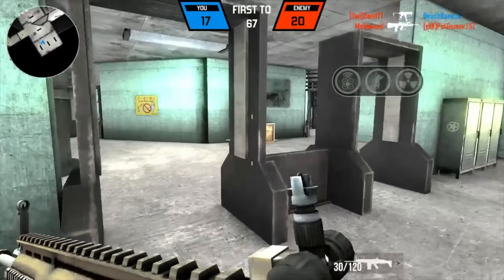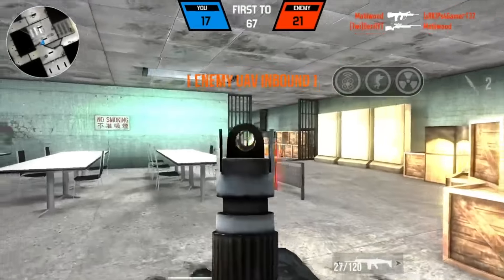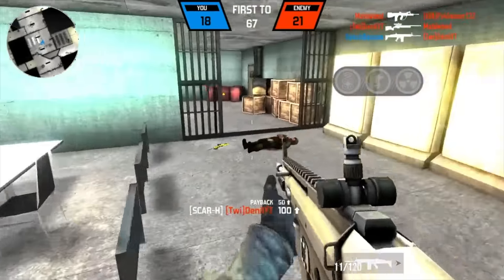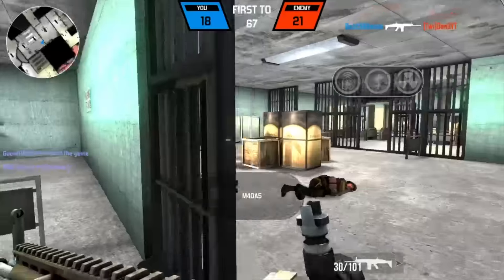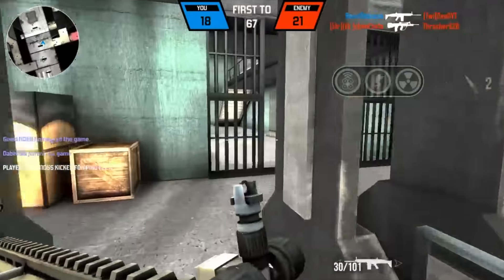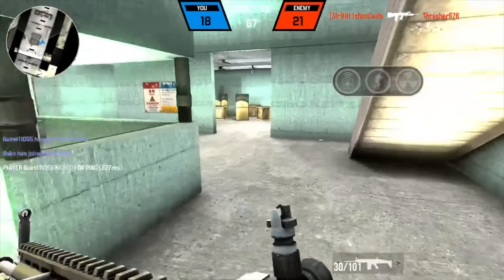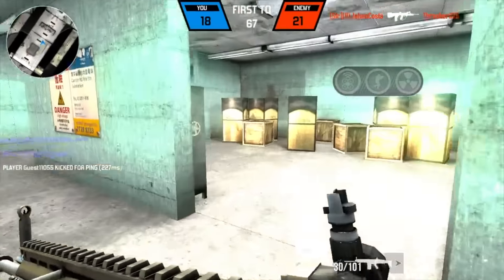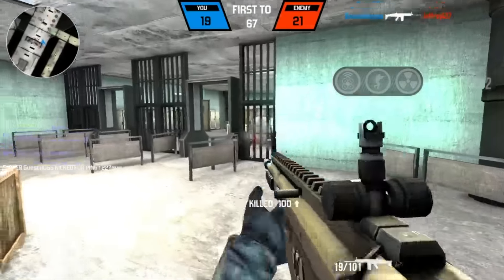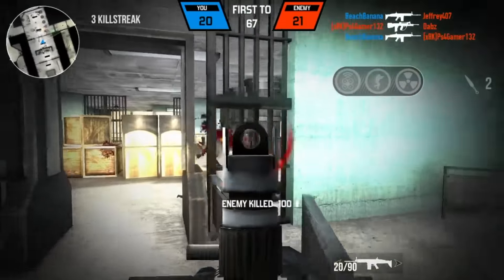Hey what's up guys, Beach Banana here. Today we're playing free-for-all, but not just any free-for-all — we're playing the SCAR-H bare basics, meaning I have no attachments at all. I do have perks on, but no attachments, meaning I have to use the iron sight, which actually isn't that bad for the SCAR-H. I've come to make friends with it.